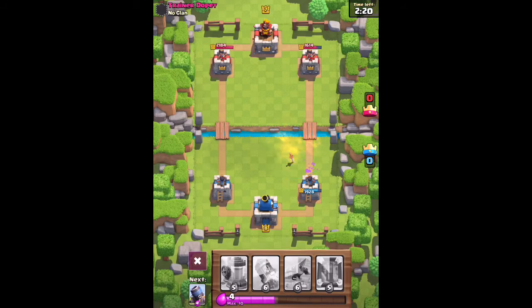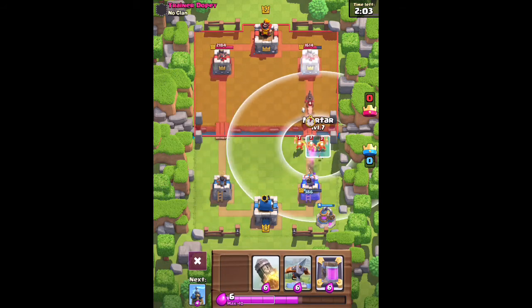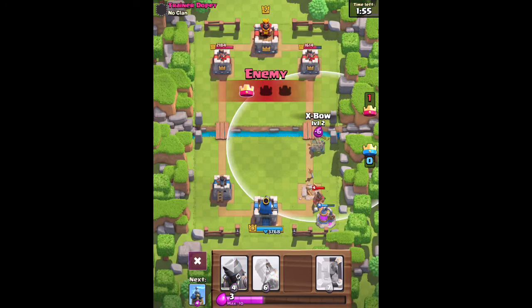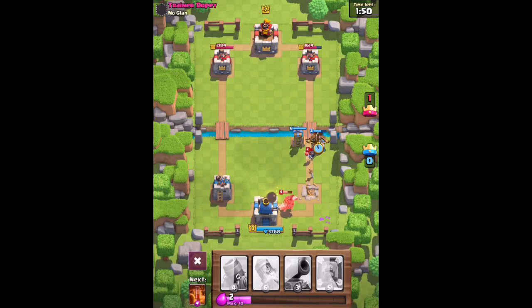I'm going to try to get the Elixir Collector down. I'm probably going to actually lose this still because I'm trolling, but we'll see since it is just a trainer. Let's put down another Mortar — okay, let's go down with a Hog Rider. He's going to take the tower, and then let's go down with the X-Bow and the Hidden Tesla. Oh no, Bomber — there goes the X-Bow. Come on X-Bow, don't do that. Alright, there goes the X-Bow targeting on the tower.